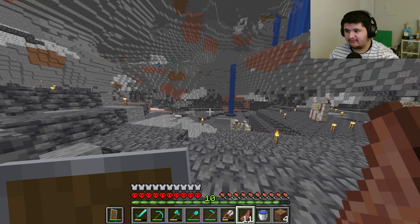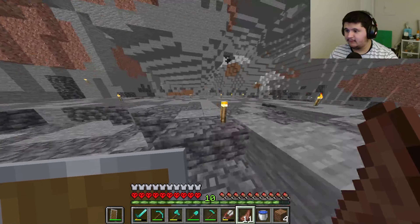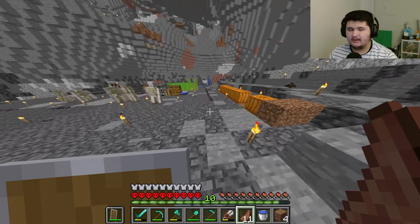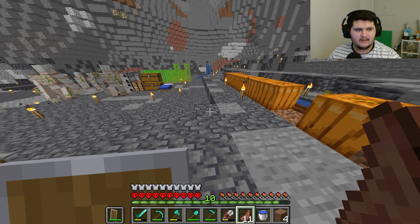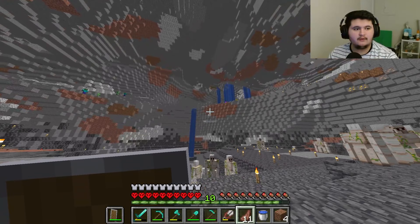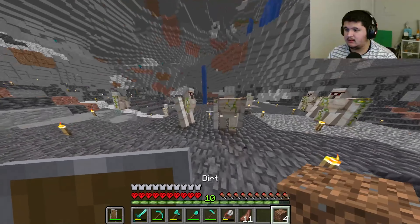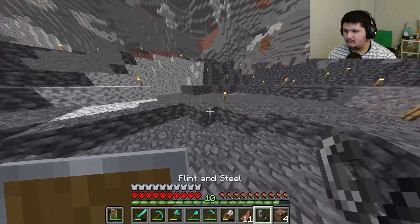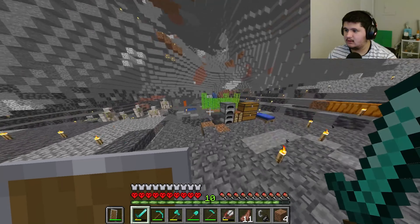Goals for today's episode: one, go to the nether; and two, make a fishing farm so I can get some enchanting books. You're probably wondering, well Oski, why don't you just use villagers to create custom enchants? I will. But for XP, I know there's more methods out there than just the fish farm, but the fish farm is a great foundation for XP and some books, and it's something I can have over by my iron golem farm while I'm AFK. But first, we're gonna go explore the nether and try to find a nether fortress. There we go, I got some flint finally. Now let's go explore the place that I always die in in normal Minecraft.